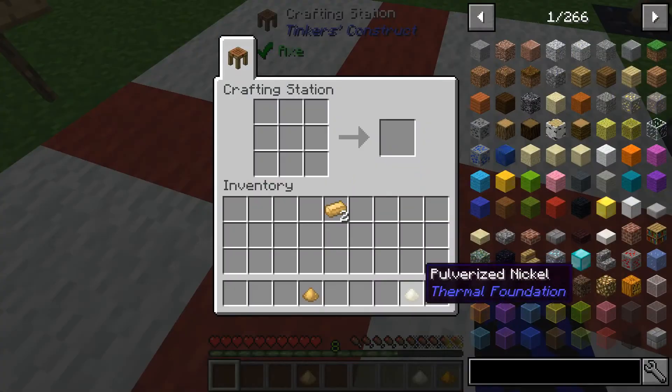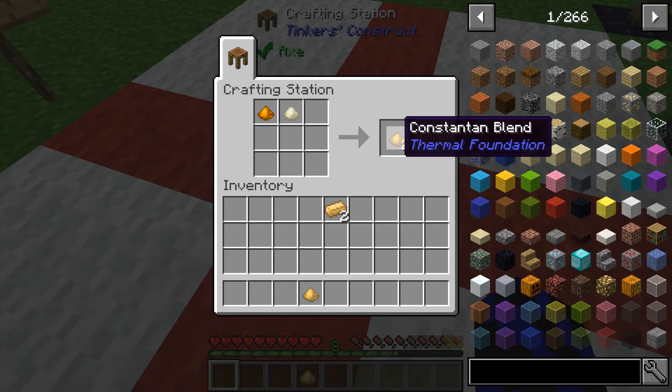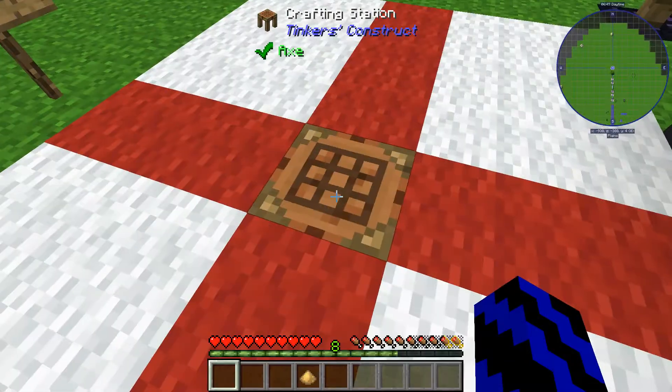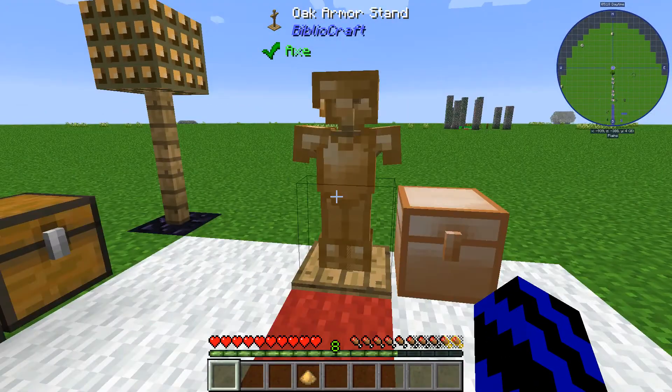Now if we head over to the crafting table, what you're going to do is place your copper in the top left slot and nickel in. There you go — you have your Constantan blend, which you can now chuck in a furnace and get two more ingots. You can make armor with it and some other cool things.